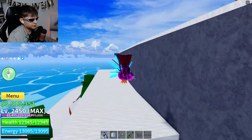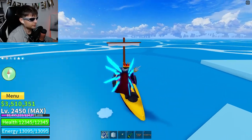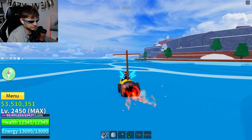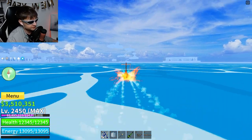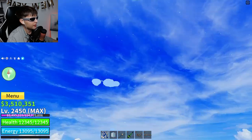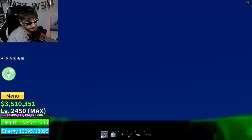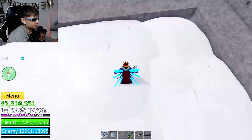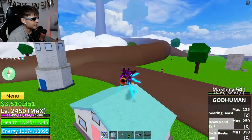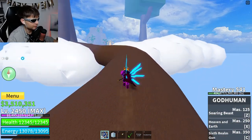The next important thing is Instinct, also known as Observation Haki. You need to go to the Skylands. If you have level 750 and you're ready for the second sea, you'll know this place. We're going to the Skylands and heading up to where we can obtain this thing - here we are at the upper section.